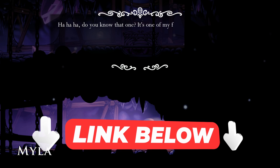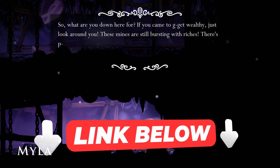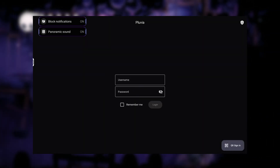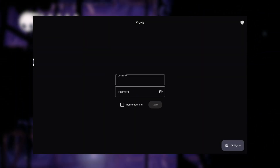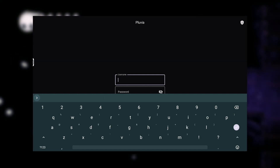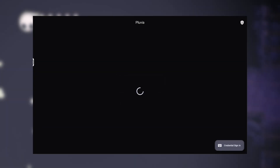Just download and install the APK provided in the link below and fire it up. Right off the bat, you'll be required to log in your Steam account, so just log it in — just make sure you have games on it. You might have issues signing in, so if you do, just sign in with your QR code.